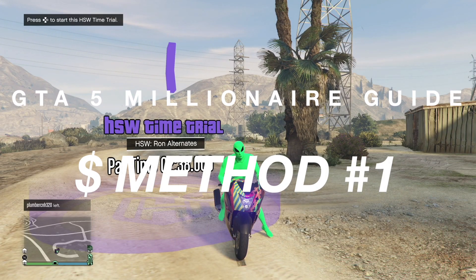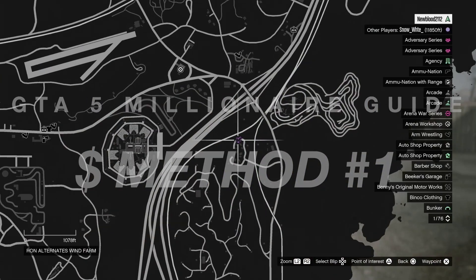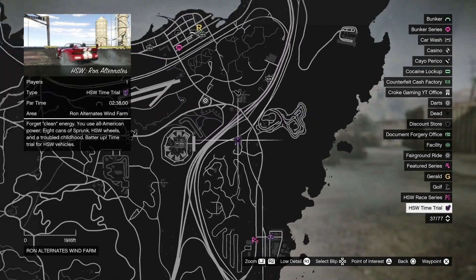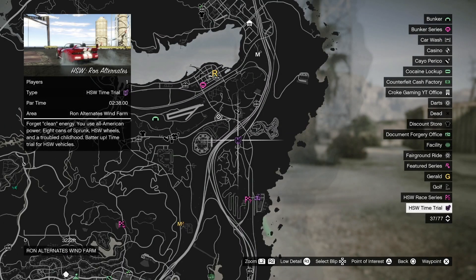For the next money-making method we're gonna do the HSW time trial for the week, which is Ron Alternates. We're gonna go right over here — it's the HSW special, and that is located on the map right over here for this week, right next to the RC Bandito. You have to beat it in two minutes 38 seconds, so make sure you have your fastest HSW-modified car and make your way over there.